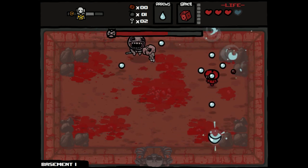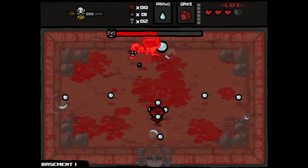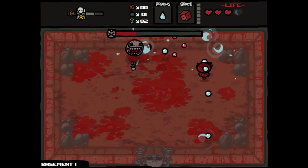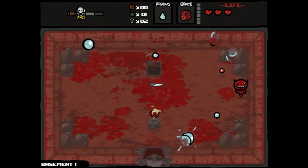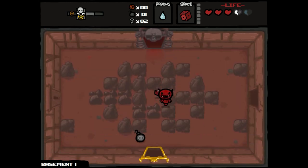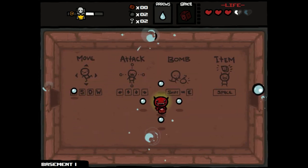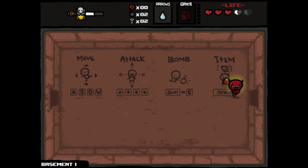Loki looks really good. Any pickups you get that have any kind of visual change will actually affect Loki himself. After I kill this boss I'll go into the item room and re-roll it. I think every item might actually have some kind of visual change. We re-rolled and got Scapular — let's pick it up anyway. We'll still get the Scapular glow, as you can see. Loki shoots in all four directions all the time, doesn't get damage ups or anything like that, but shooting in all four directions plus flight is pretty powerful.